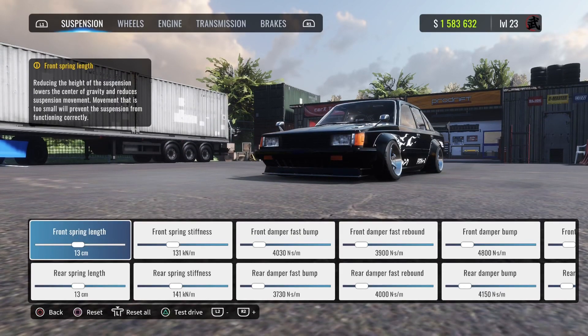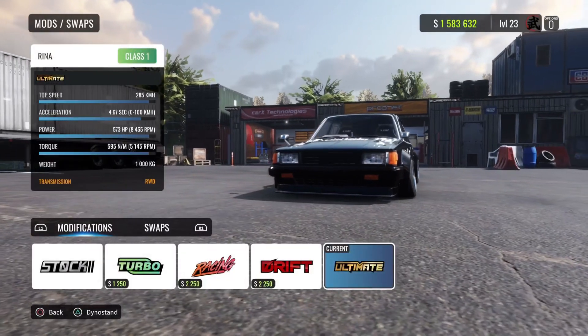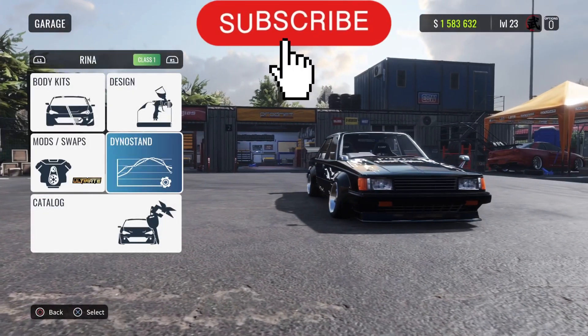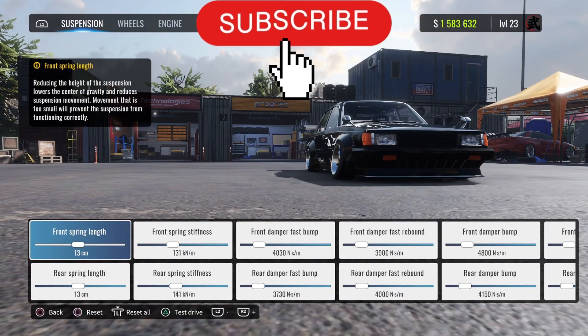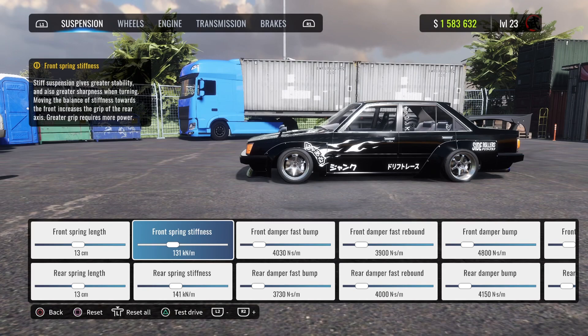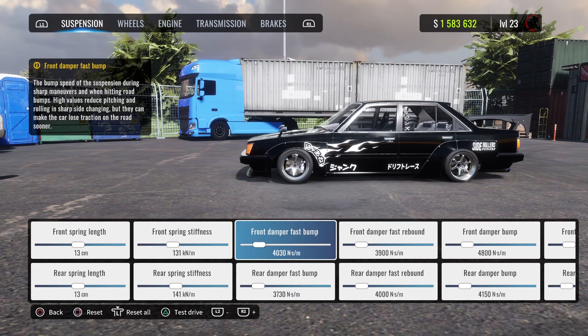Before we get into that, make sure you have the ultimate setup, otherwise you cannot tune everything. Let's get to diagnostics. The front spring length is 13, rear is the same — 13. Front spring stiffness is 131, rear is 141.